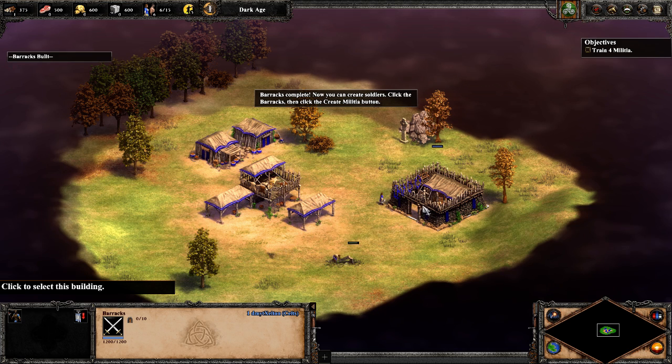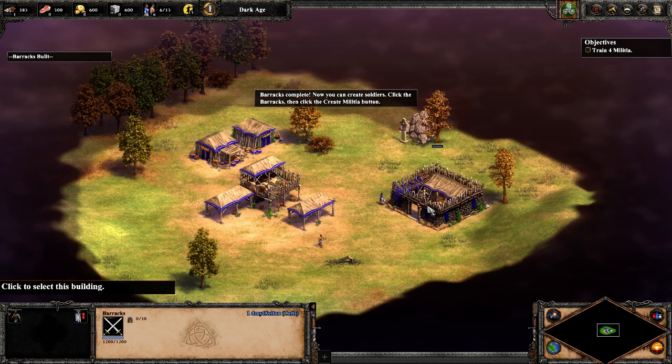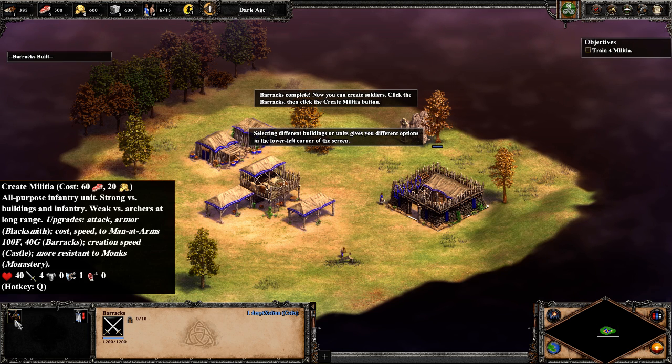Barracks complete. Now you can create soldiers. Click the barracks, then click the create militia button. Selecting different buildings or units gives you different options in the lower left corner of the screen.